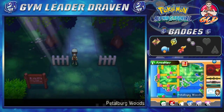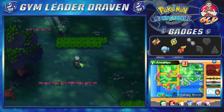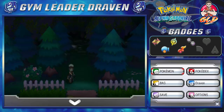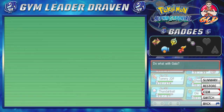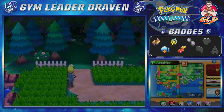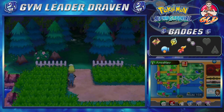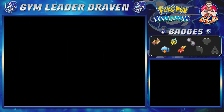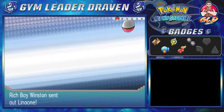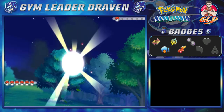In the PokéNav, guys — you can see by the symbol of the Pokémon trainer that you'll be able to battle them anytime you want, and the level scaling will always go up. That's something that will help you in the long run if you want to train your Pokémon. Finding secret bases also helps you out. This guy says after he lost to me he learned a bunch of things about Pokémon — well I learned that you have more money than God, so let's battle you again.